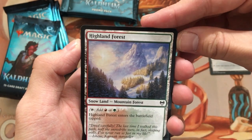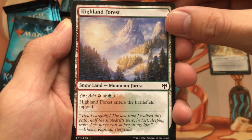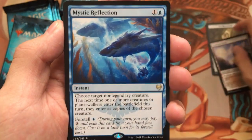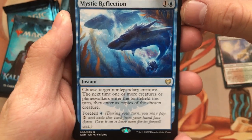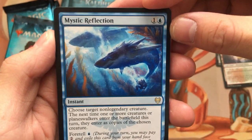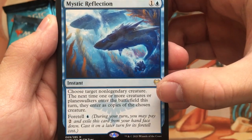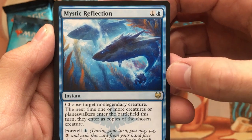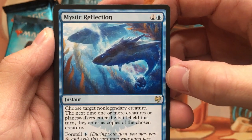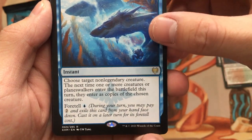Starting off with our basic snow land — or dual land — Highland Forest, which is the Gruul snow land. And Mystic Reflection! This is one of the few cards I actually did look forward to possibly getting. This is incredibly fun and versatile. You could either duplicate your own stuff as a surprise trick, or just make it so that your opponent's big play just becomes entirely nullified.